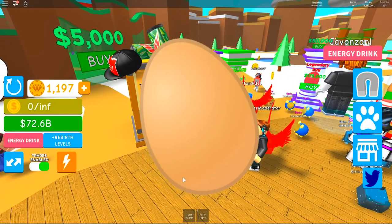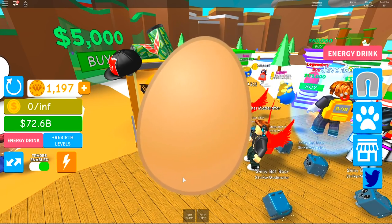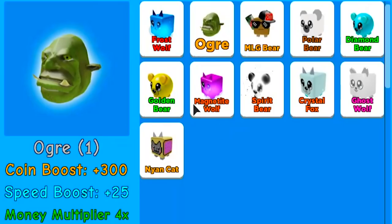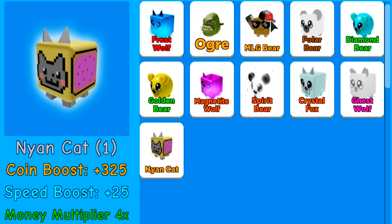Let's keep popping these open. I think that's supposed to be Shrek or something. Our next egg is MLG Bear. Is he better than what I got? He's actually the best one I've gotten — wow, MLG Bear. I'm gonna keep popping these open because there are a lot of strong pets in here. These can be really beneficial.